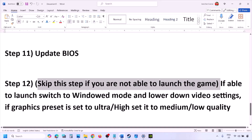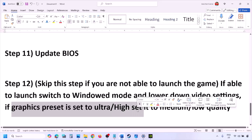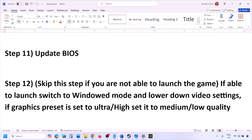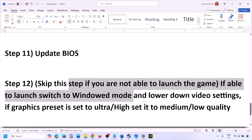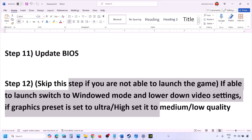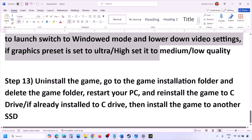You can skip this step if you are not able to launch the game. If you are able to launch the game, switch to window mode and lower the video settings — if the graphics preset is set to Ultra or High, set it to Medium or Low. Try turning V-Sync off or on and check. Try making changes in graphic settings, lower them, launch the game, and check.